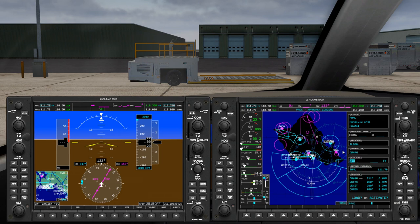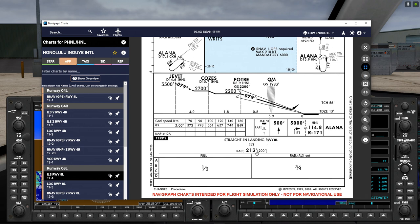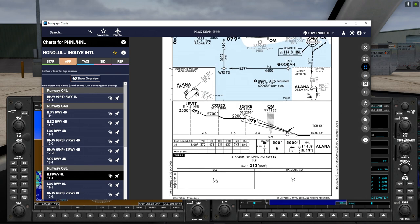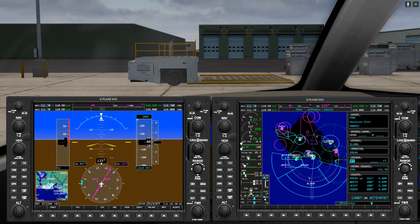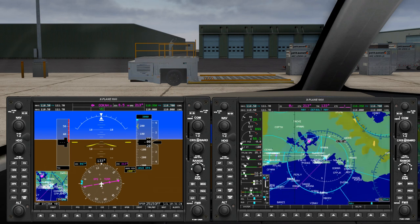ILS 08 left selected. We're coming from OKA — that's our transition — select that, enter. For minimums, the chart says 213, in parentheses 200, and that's what we're going to set. This is a very important step: if you don't set the minimums, the activate missed approach will not be available until you're very close to or over the runway.